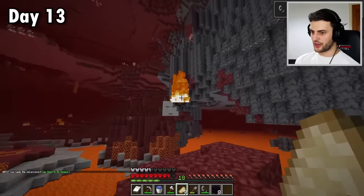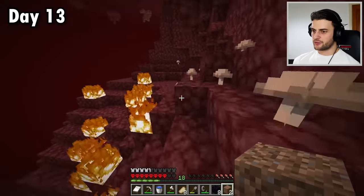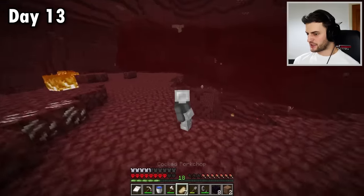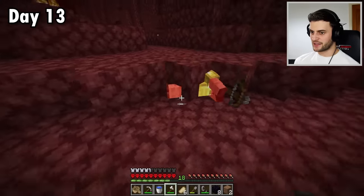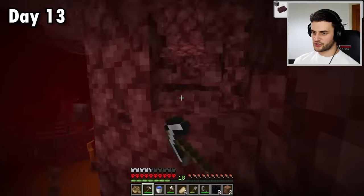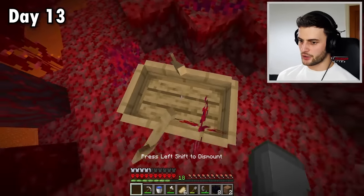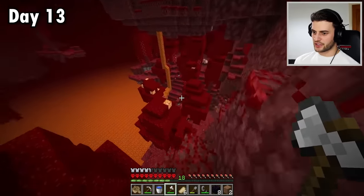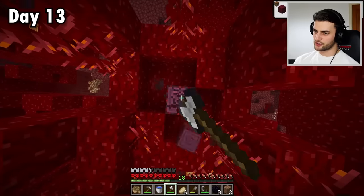Superflat worlds just have normal nethers, with stupid annoying ghasts. Although if I keep moving, they're nothing I can't handle. Finding a fortress is a priority, but a bastion wouldn't be a bad thing to find as well. Sometimes traversing these places can just be a pain. It's even more of a pain when you think you can boat MLG - but you can't. But hey, SB737 obviously can - definitely against the odds though.